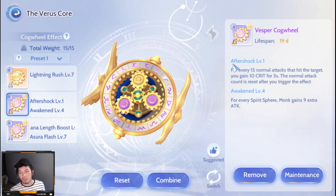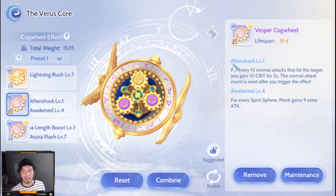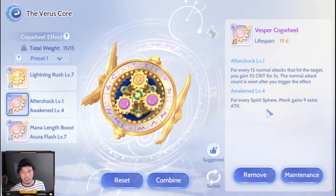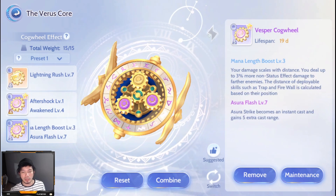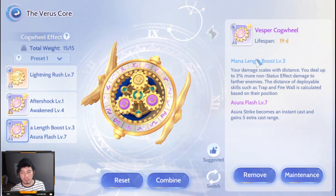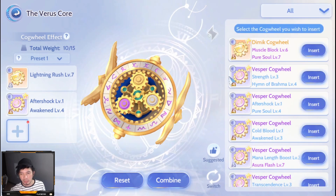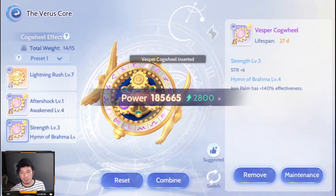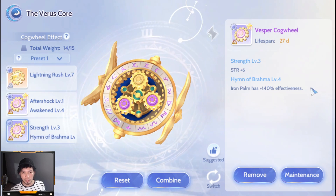Next is the Aftershock core, which provides critical based on the core level. For every 15 normal attacks that hit a target, you gain 10 crit for 3 seconds at level one. Awakened Aftershock increases attack for every spirit sphere you have. We also have the Hymnobrahma core for auto attacks, providing 140 percent more effectiveness of the Iron Palm skill.